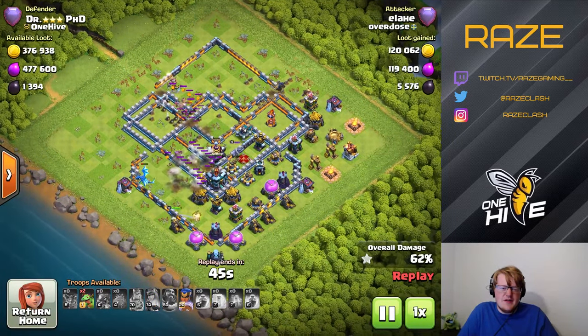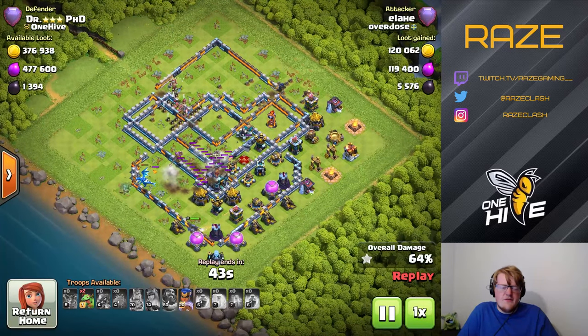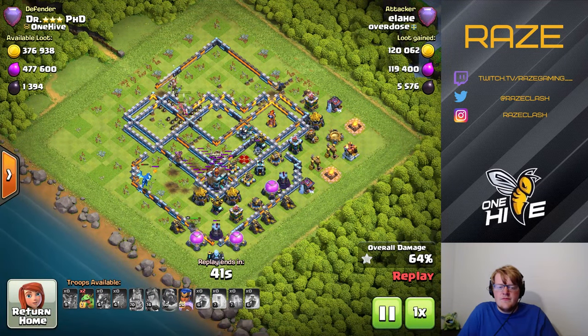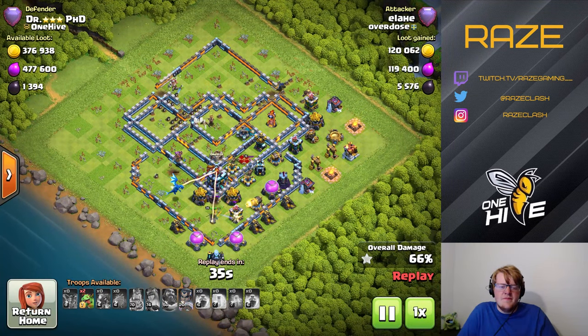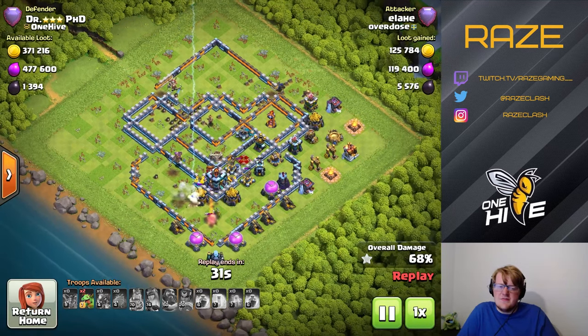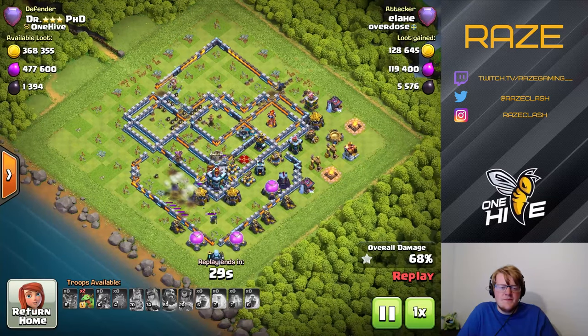He kind of tries to get the air defense but he's a little bit late — he probably could have made it if he dropped the Grand Warden a little earlier. This is actually a very common reason why you get one stars on this base: e-drags from the top left. So nice try to this guy — he's just going to collect a little bit of elixir.